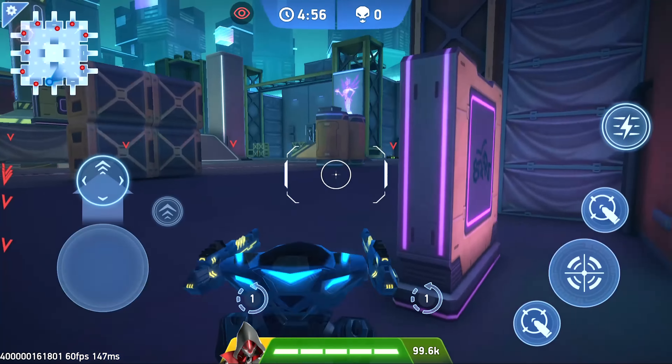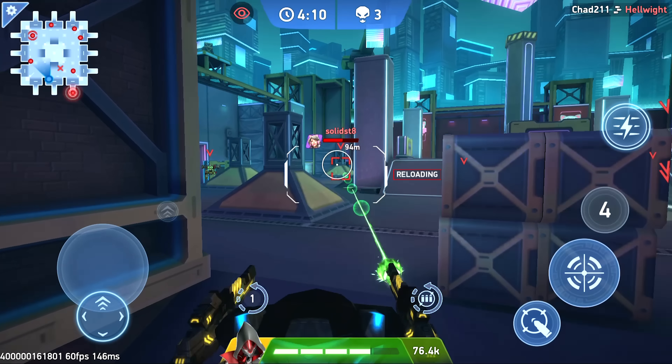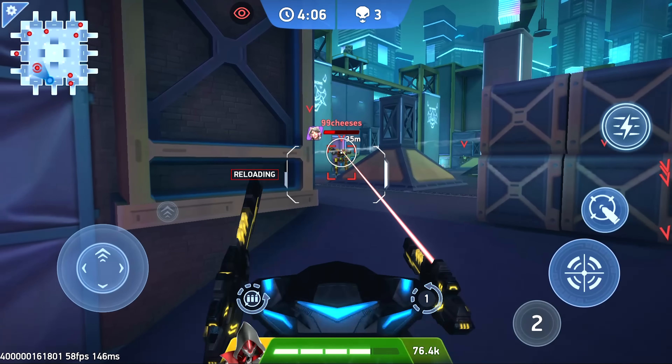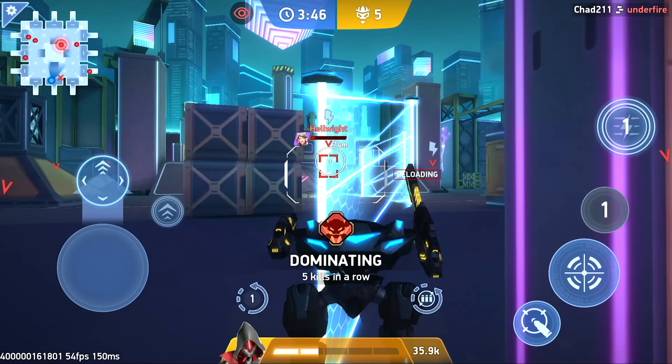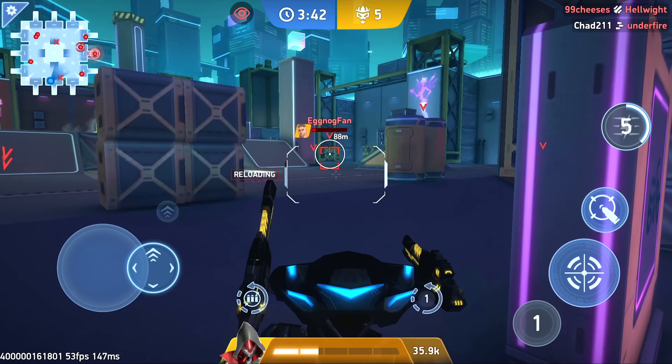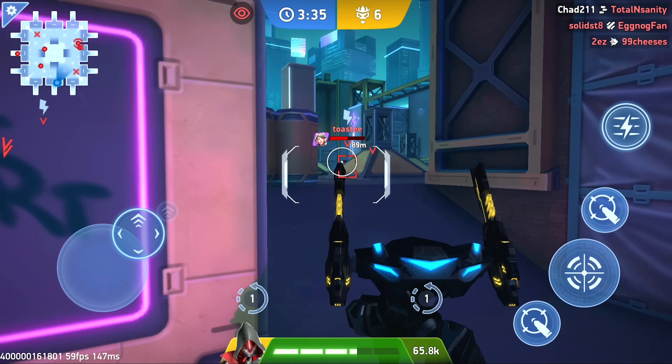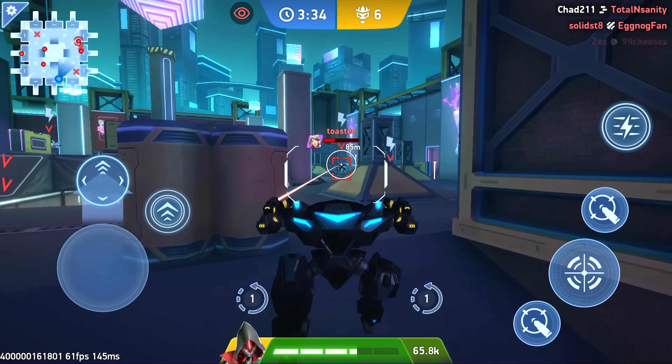You can see that guy with the yellow tag - he is the one who's the kill leader. When you are the kill leader you get marked as the leader in kills. After getting a couple more kills we're now the kill leader. You get an achievement for it but you also get tagged by the rest of the players - in this mode you can't really hide. After you make a kill you heal some health back, not all of it.